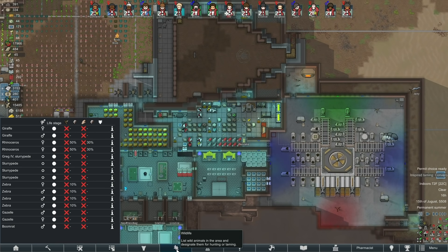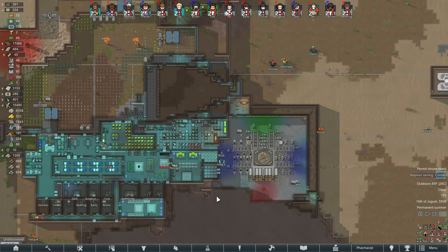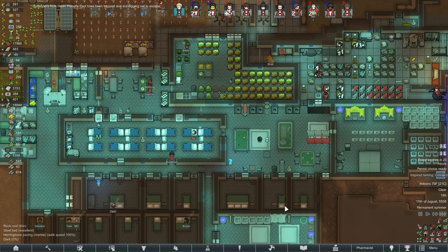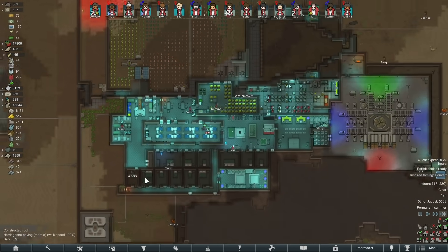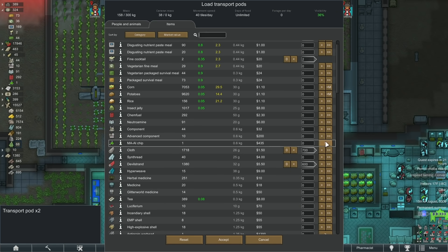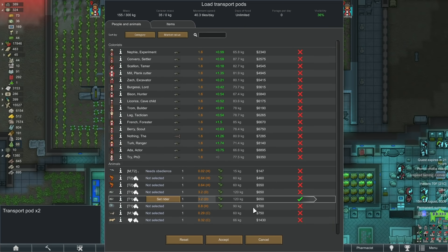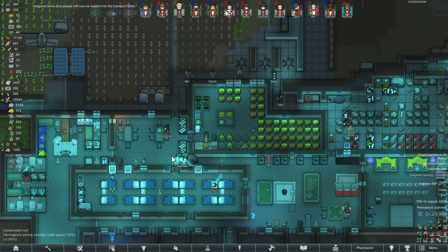Oh, I can tame the next animal — but there's nothing here I want. I'll keep it up so I can remember to take a look now and then. The nutrient paste dispenser is just gone — we don't need it, so goodbye, farewell. I'm actually not terribly happy with the amount of medicine we have, but I think it'll be okay. Let's start sending some raw materials out too. I'm sending them some random cocktails, 700 cloth, and 600 devil strand — I'm just worried I'll need to make stuff and won't be able to. One of the Greggs is also in here. This should be a pretty good hit to our wealth. Oh, I could have sent out some steel too — we'll do it again shortly.